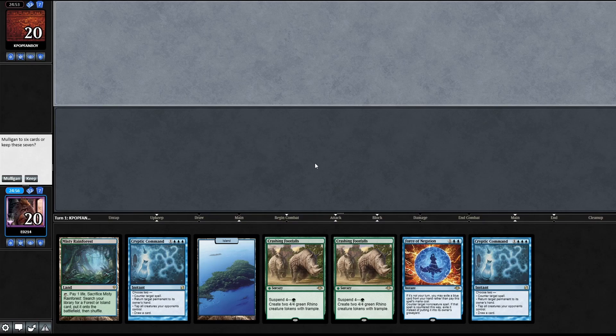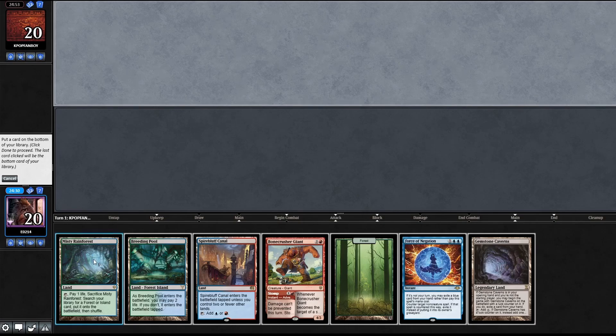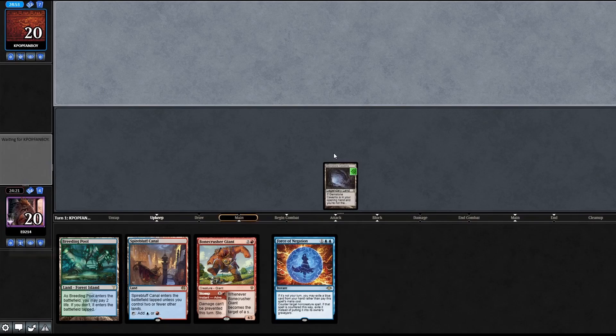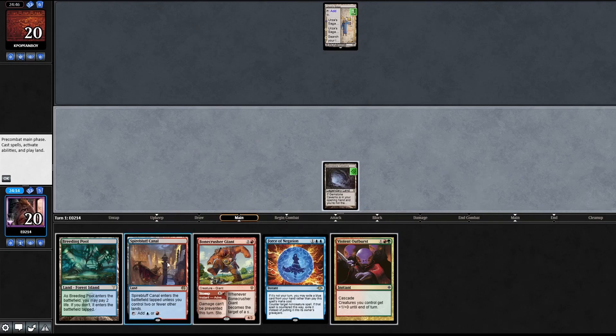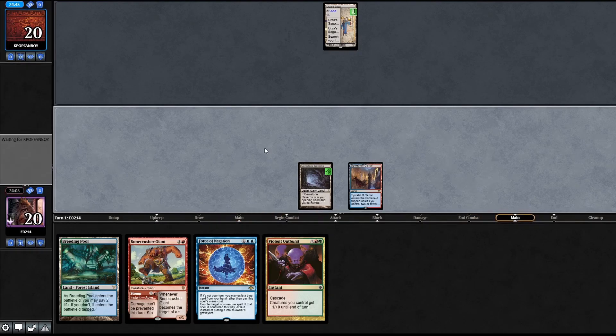We're on the draw this time, against KPop Fanboy. Two Crashing Footfalls in the opener - those are our key cards, we want them in the library - mulligan. We'll keep six and bottom a Misty Rainforest. Play, discard - discard a Forest. They start with an Urza's Saga. Violent Outburst - let's start with a Spire of Industry, Canal untapped. An argument could be made to shock a Breeding Pool but that looks suspicious.